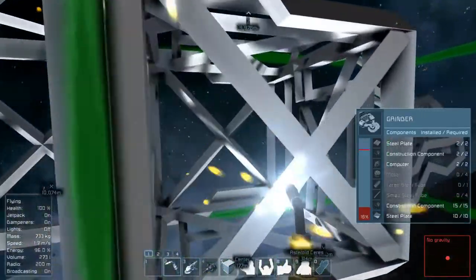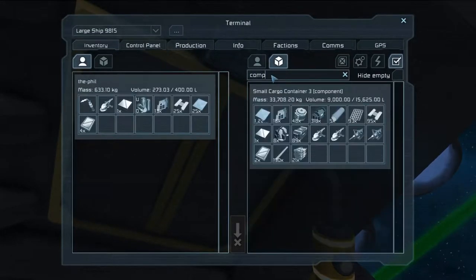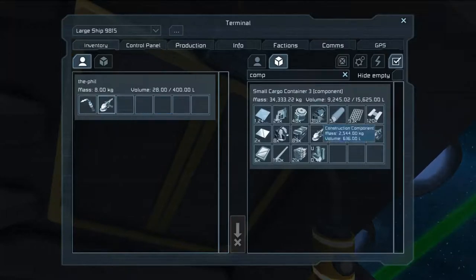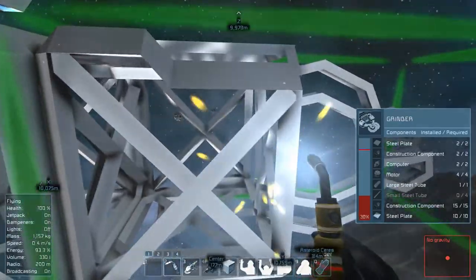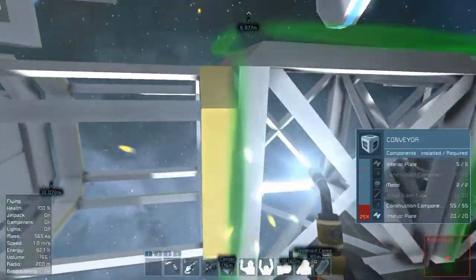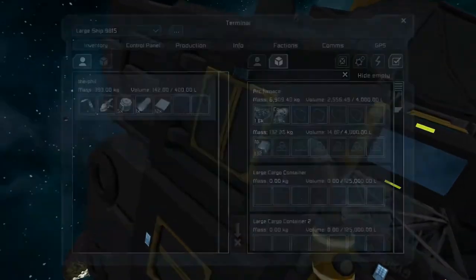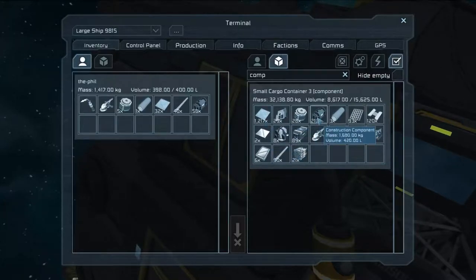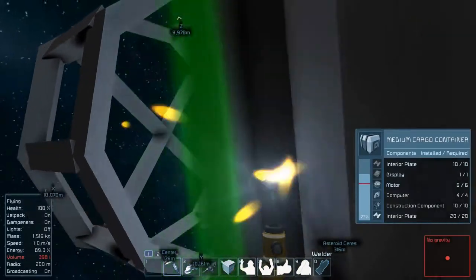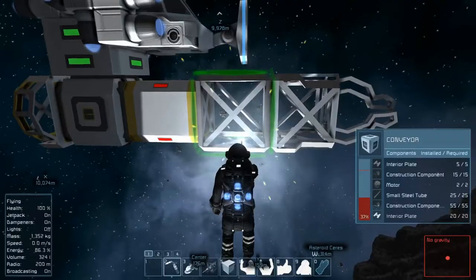Get the seat filled out. Got to grab a handful more pieces. Let's throw all the stuff we have on us into the container, grab a bunch of construction components and motors and enough large steel tubes to hopefully finish it up. We need a bunch of the small steel tubes and construction components — and we'll have at least one grinding module done. I think we might be able to finish the entire piece, which might be pretty good.